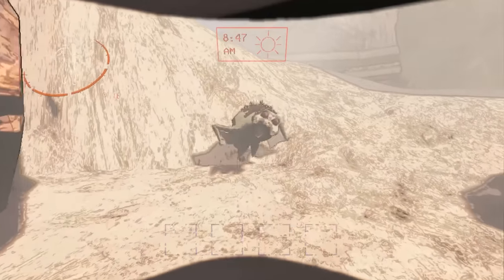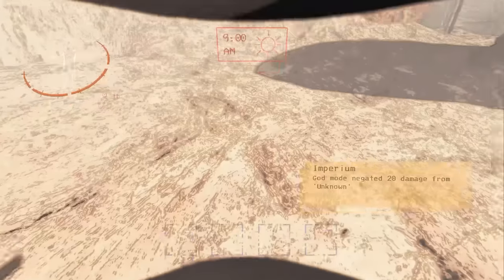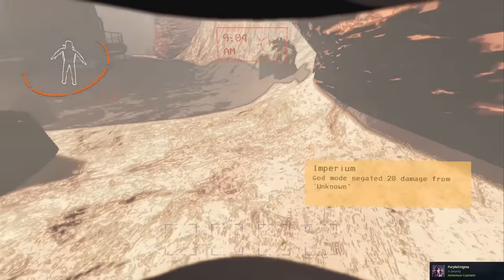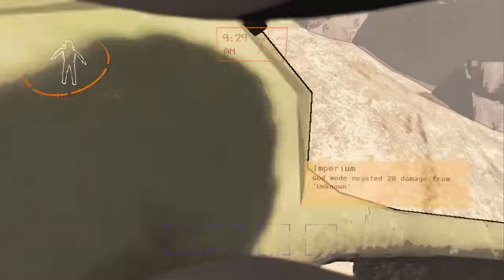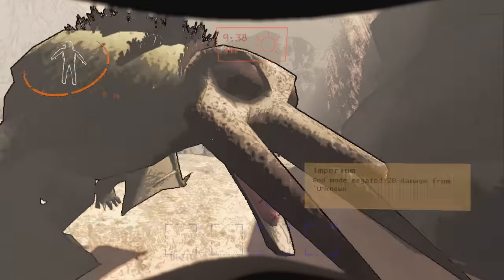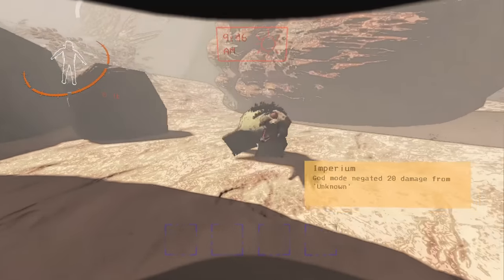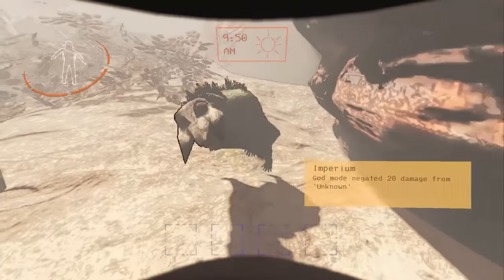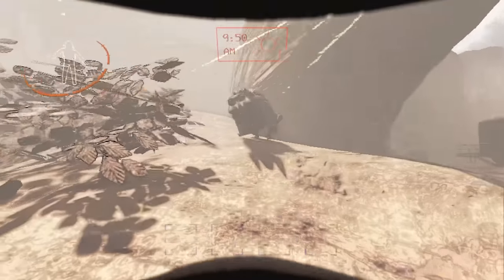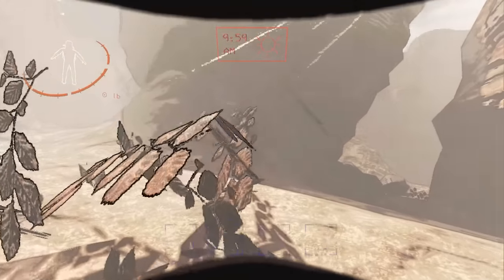Another thing you can use to your advantage is that baboon hawks will always try to predict where you're going to be when they are angry. This means standing still or moving backwards is very bad. If you're standing still, the baboon hawk will go to your current location and therefore hit you. If you're moving backwards, it will try to run through you and therefore damage you, because it's trying to get where you're headed. You can use this to your advantage by walking towards the baboon hawk — it will continuously back up because it's trying to predict where you're going.